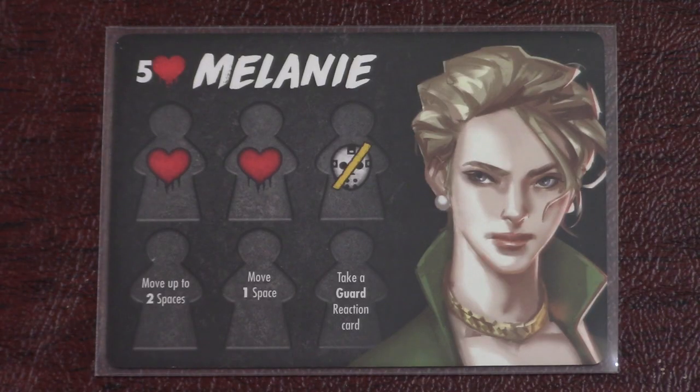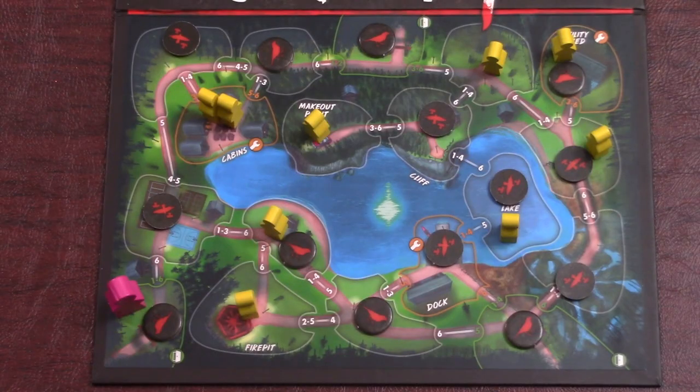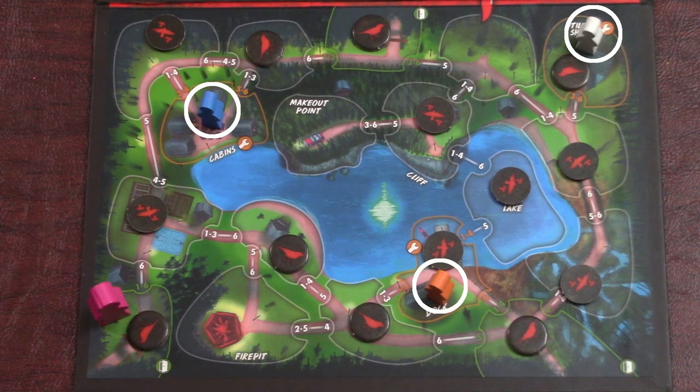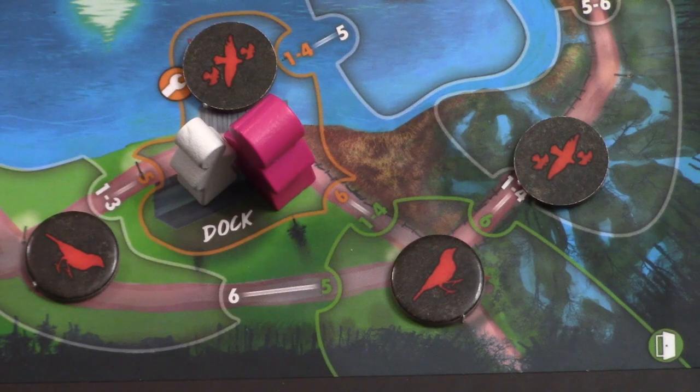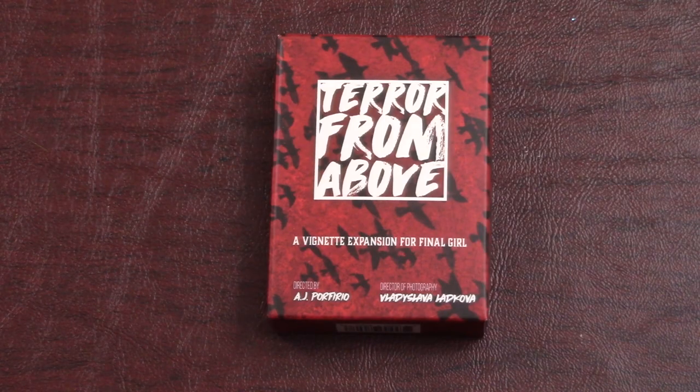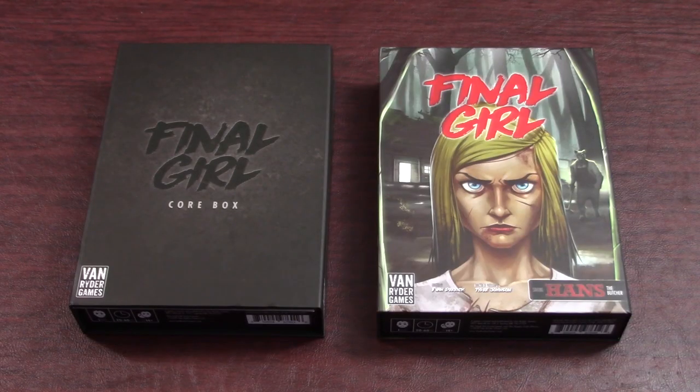As the Final Girl, you're trying to survive long enough to unlock your ultimate ability or for all the victims to be saved or killed. After this happens, one to three special victims will come out of hiding. You win once you've escorted all these special victims to an exit and saved them. In this video, I'll go over the special rules for the birds and point out some commonly misplayed rules and cards. If you want a general overview of how to play Final Girl, check out my rules video before you watch this one.